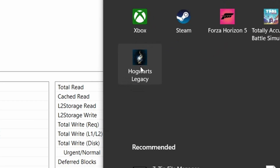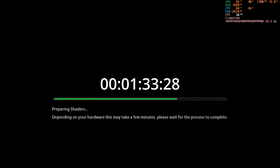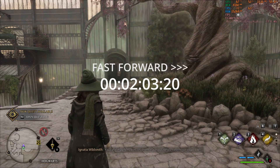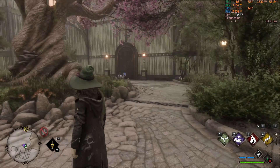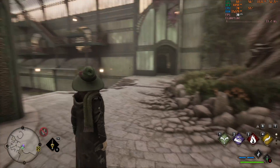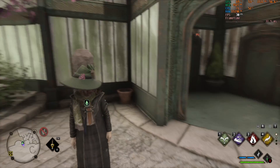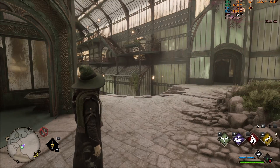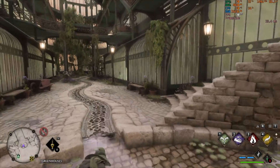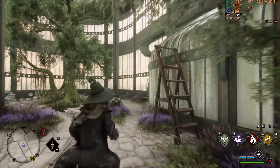Now we start the game again. You can see a big improvement in loading time — this time it only took a little bit over 2 minutes. This is because thanks to PrimoCache, the PC doesn't need to read all the data directly from the slow hard disk, but instead from the cache on the fast SSD. So in this game, if you have already loaded a map, the next time you travel there it will also be faster and less stuttering.